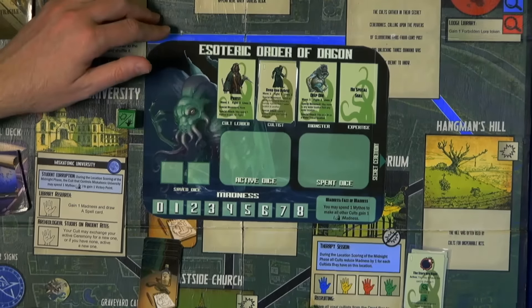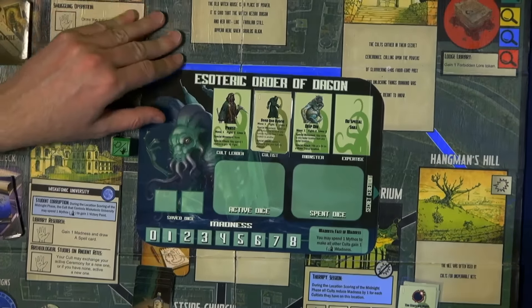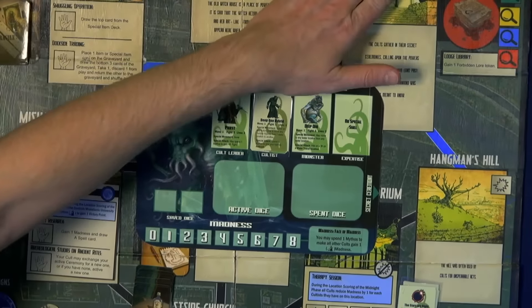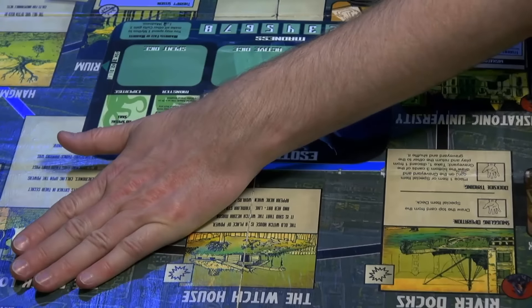The game plays about 20 to 30 minutes per player. Up at the top you have a game over condition — so you can all lose. If somebody gets to 13 points, the game's over, and then you add up any plots or hidden points you may have had and determine the winner. The game can also end prematurely if you allow the investigators to throw three elder signs out. Thanks for the overview!